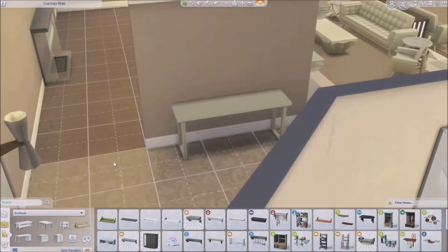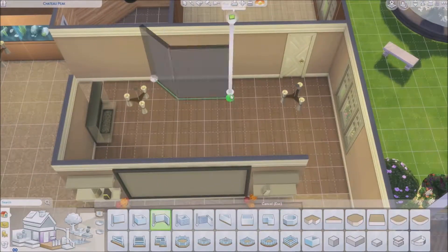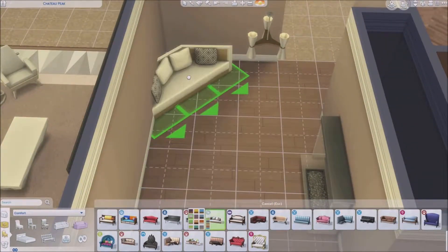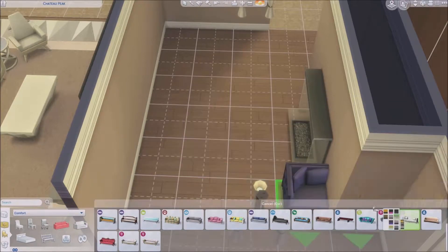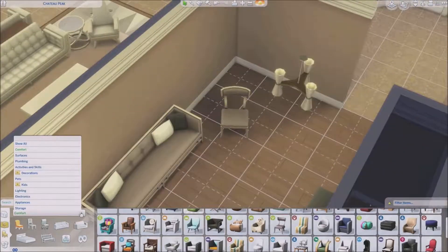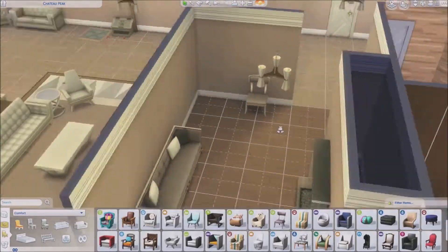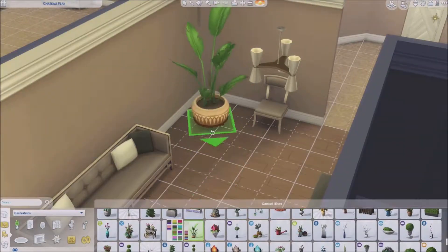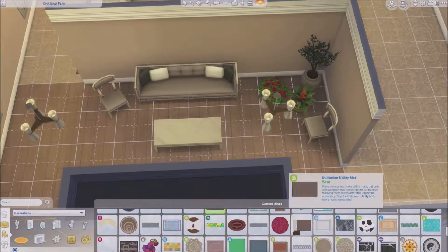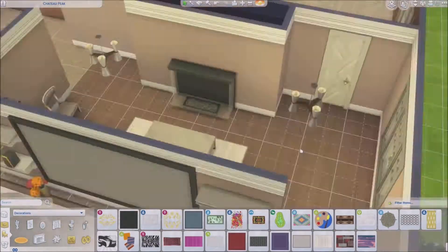Here I am early in the morning recording this part over. I can't remember if I said it in part one or first stated it in part two, but there is a lot of seating in this entire build — literally seating everywhere. The living room is the king of seating, but every other room basically has seating too, except for the kitchen, which I think is the only room that technically doesn't have somewhere to sit.